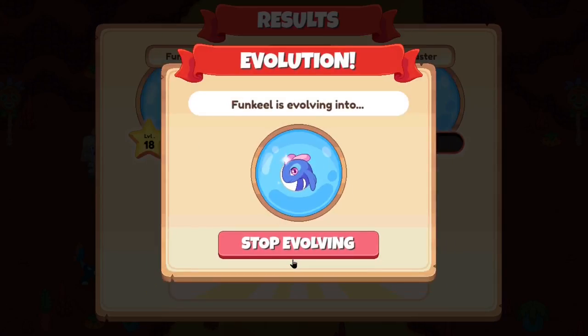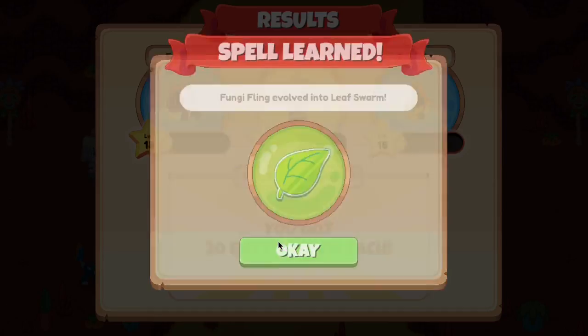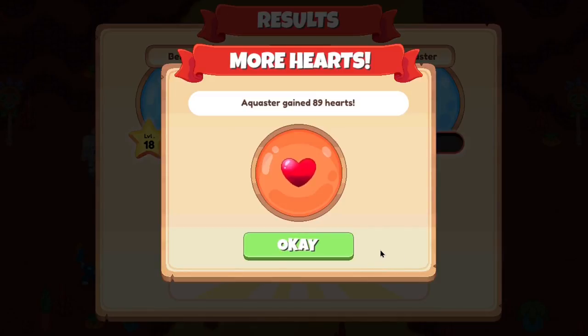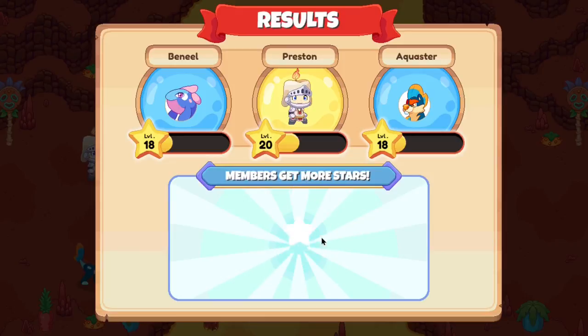All right, so over here, you guys can see all three of our pets leveled up, and now our Funkeel is evolving into the next level. So as observed over here, it seems like all three of our human pet monsters decided to level up — our Funkeel actually evolved into Beniel, our Wizard leveled up and got a Conjure Cube, and our Aqua Star gained 89 stars. So if you asked me, that was pretty cool. Let's collect our member stars and then open our chest.